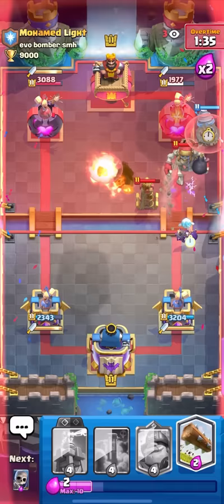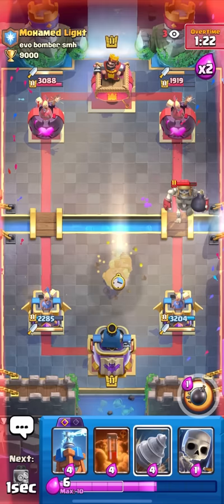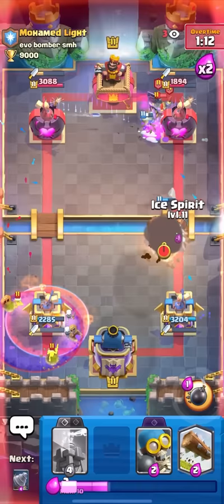I'll drill here and go for the evo bomber — he has to block that with the tesla or the little prince. I'll ice spirit here. If that ice spirit jumped I could have logged the tesla to death but I'm fine with this. Maybe I could get a goblin hit too. I'll log to take care of the right side lane and put the mighty miner low in case he tries to predict me with the guards. Goblin drill and then poison plus skeletons for the graveyard — it's all up to the graveyard RNG. The dagger duchess is kind of out of ammo right now so maybe I can break through.